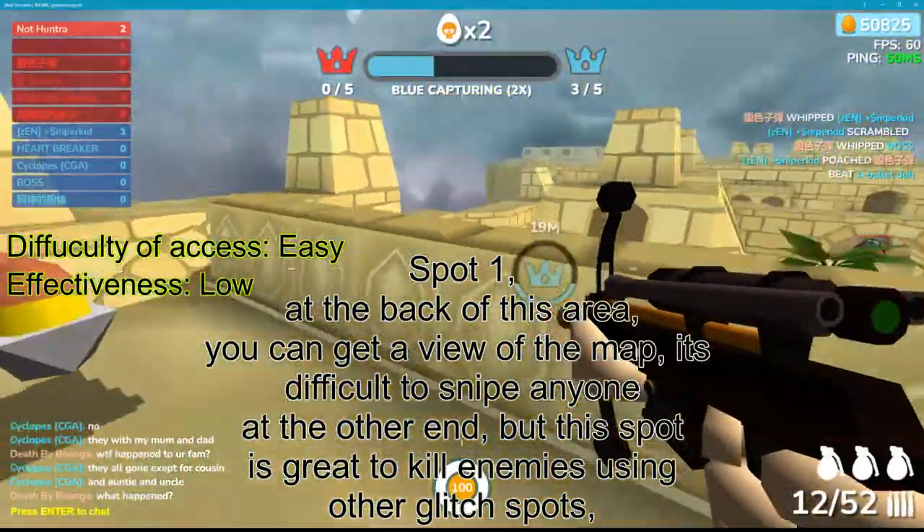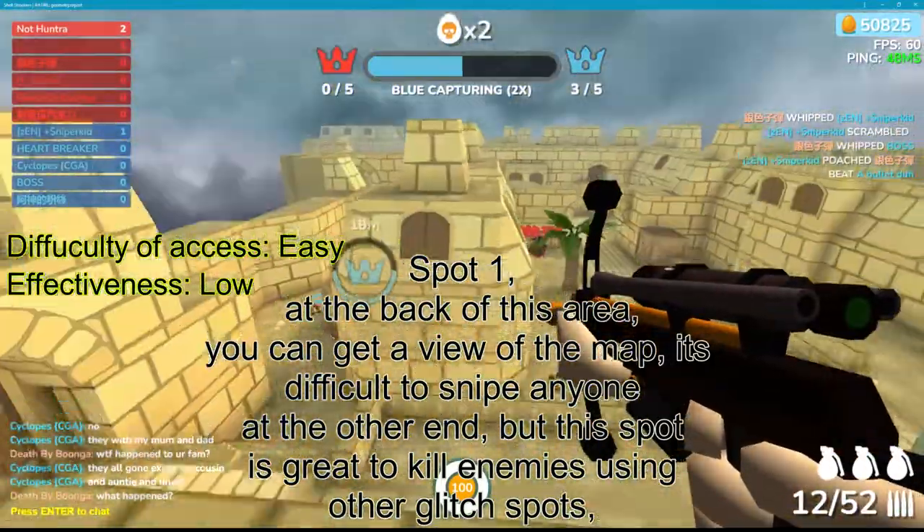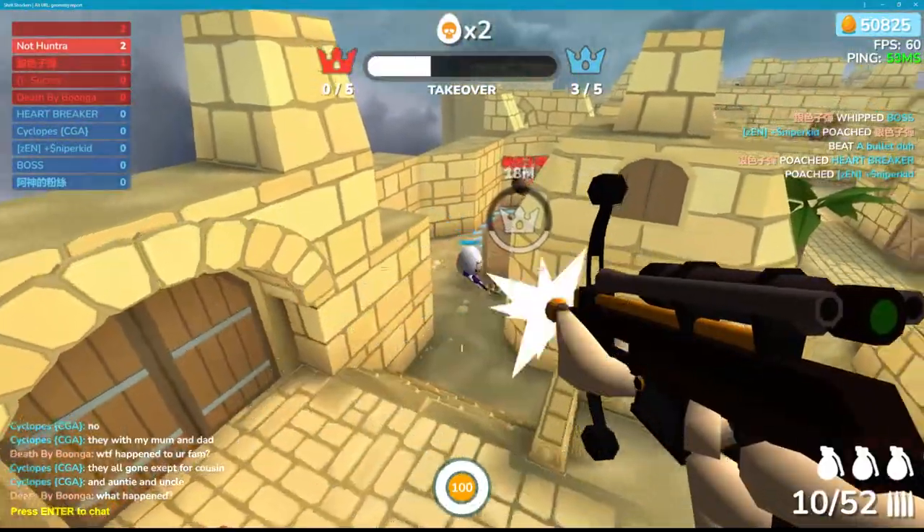Spot 1. At the back of this area, you can get a view of the map. It's difficult to sight anyone at the other end, but this spot is great to kill enemies using other glitch spots.